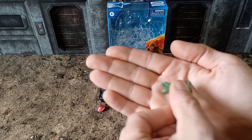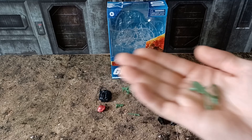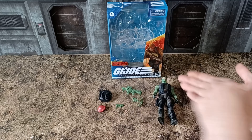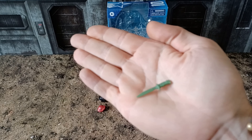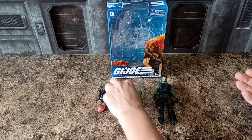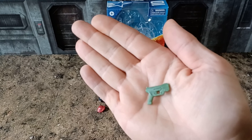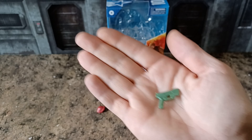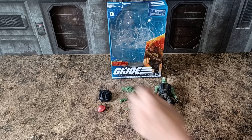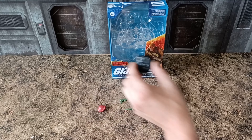Next up, a crossbow. Next up is a knife. Next up is a pistol. I will say about these — I'm not too keen on the colour scheme. Yes, it does match Beachhead's outfit, but I would have preferred them to be black. The knife doesn't quite look right being all green.